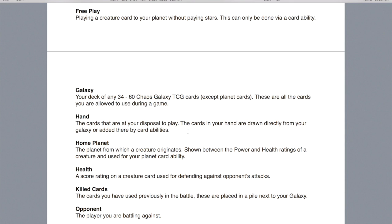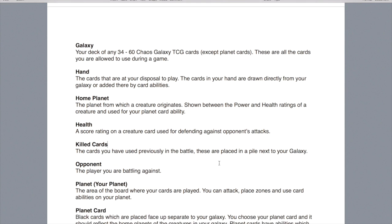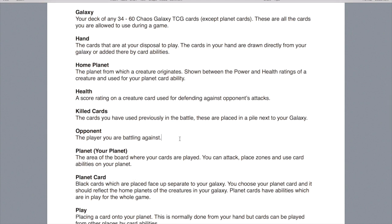Your hand is the cards at your disposal to play, drawn directly from the top of your galaxy or added by card abilities — just the cards you're allowed to play at a given time. Your home planet is a part on a creature card showing where the creature originates from, shown at the top of the card between the power and health ratings, and used for card abilities and your planet card's ability. The health rating is a score on a creature used for defending against opponent attacks. Your killed cards are the cards you've already used or resources you've exhausted, placed in a pile next to your galaxy where you can look through them for reference or if card abilities use them. Your opponent is the person you're playing against.